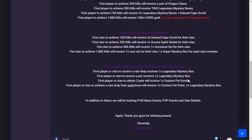Besides that, there are also some clan PvP challenges. You can make a clan together with some friends and go ahead and do some clan PKing. The first clan to achieve 100 kills will receive three imbued cape scrolls. The first clan to achieve 250 kills will receive one Arcane Spirit Shield. 500 kills will receive an Ancestral robe set, which is a big prize as well.